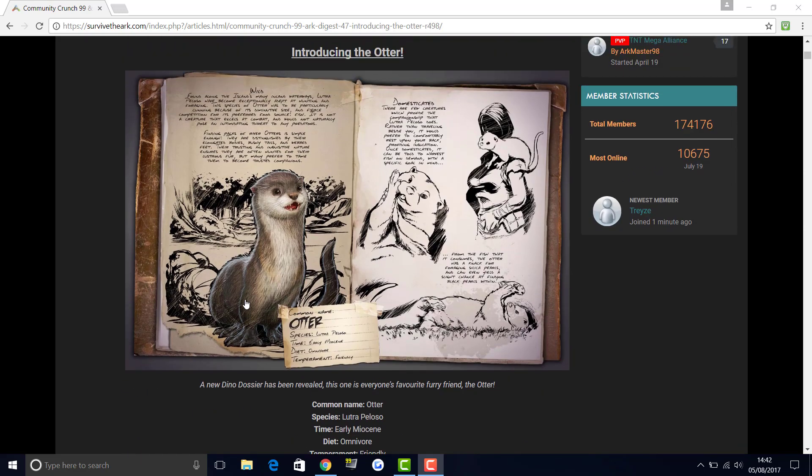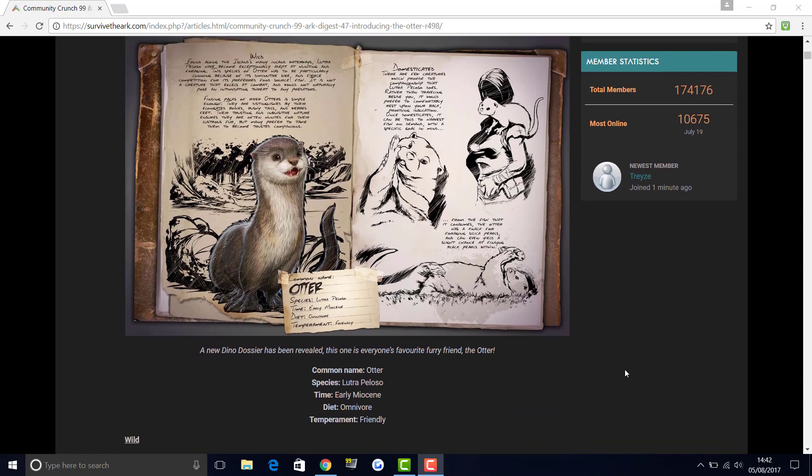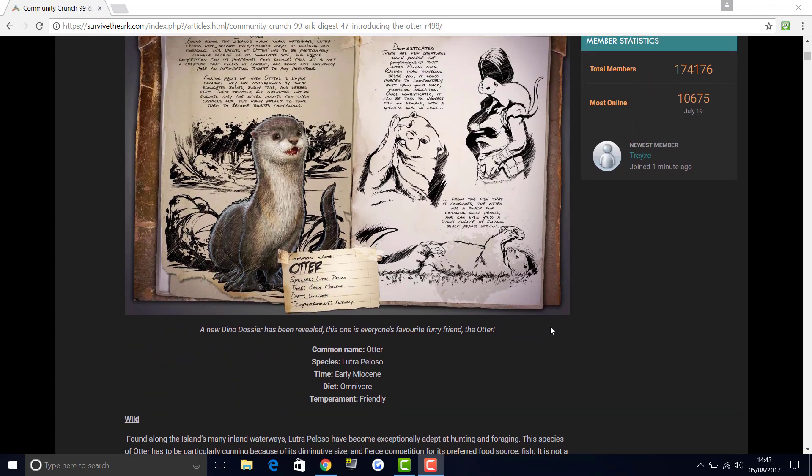I'm really looking forward to seeing what happens with the otter in the game. I know a lot of people prefer when new dinos released are massive T-Rex-type things, and that makes the game exciting, but even the smallest little guys like this make their impact. It's nice to have small things like this added into the game all the time, because when you play as much as we all do, there's always a cool element to having an extra creature for different uses. I'm pretty happy the otter is coming.